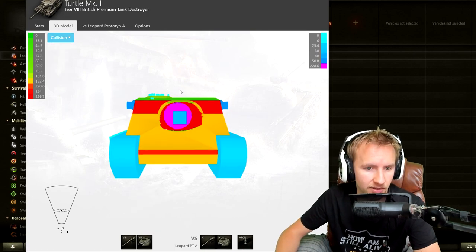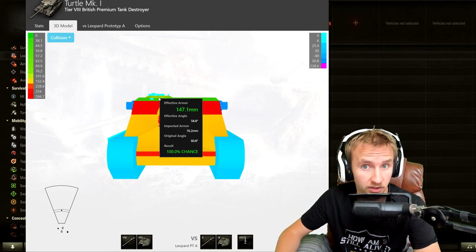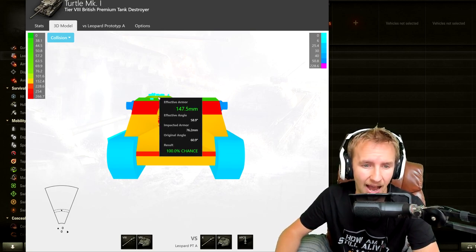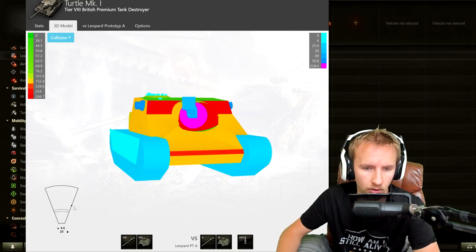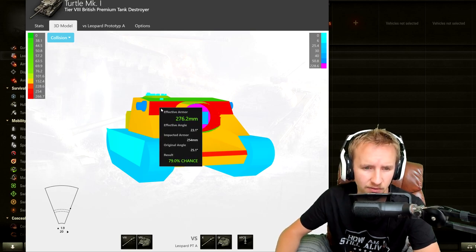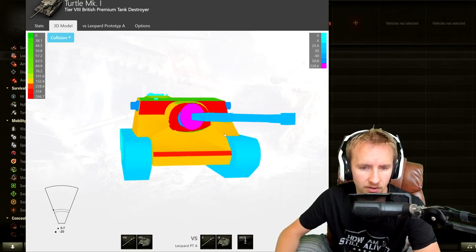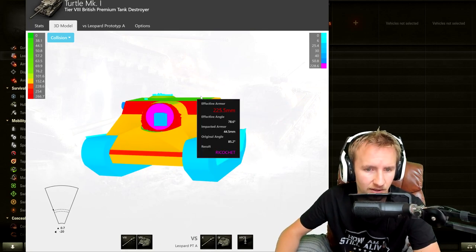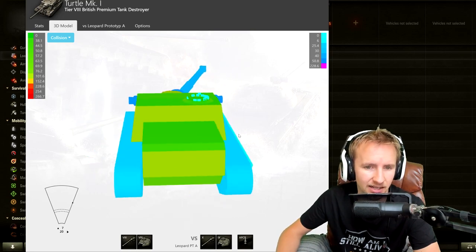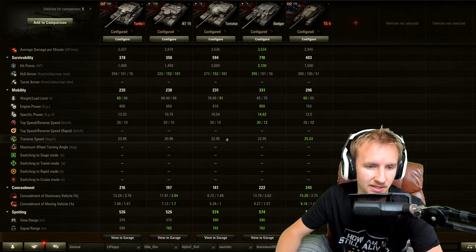The Turtle does have a cupola on top, and while it's smaller than the Tortoise's, I've managed to hit it consistently when facing Turtles. If you try to side-scrape around a corner, opponents with high penetration will shoot the upper bar, or it's quite easy to hit the cupola. If you're side-scraping one direction, the weak point disappears, but the other direction exposes it — meaning the Tortoise is far better for side-scraping than the Turtle.